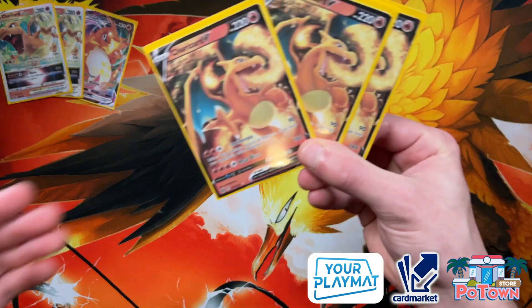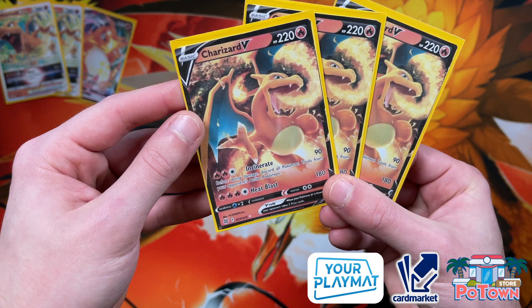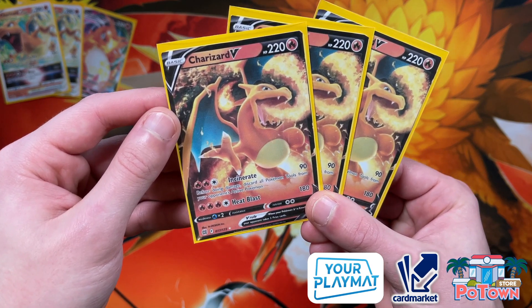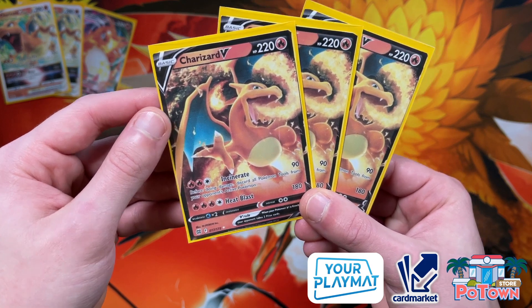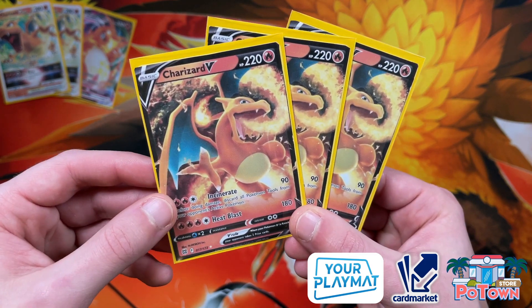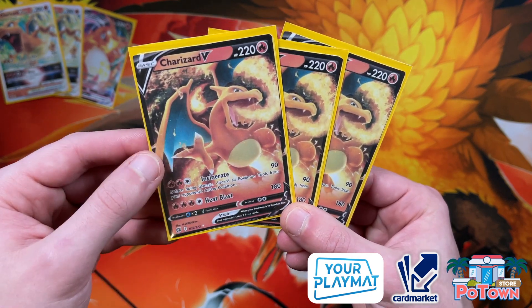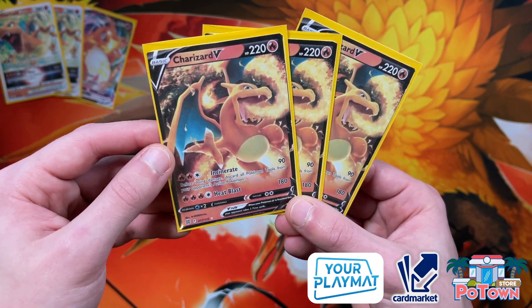Moving forward, there are three copies of Charizard V. This Charizard V is able to deal 90 damage, and before doing damage it discards all Pokémon tool cards from your opponent's Pokémon — so you can knock off stuff like Air Balloon, Cape of Toughness, and other things that could be a threat, just by using Incinerate.